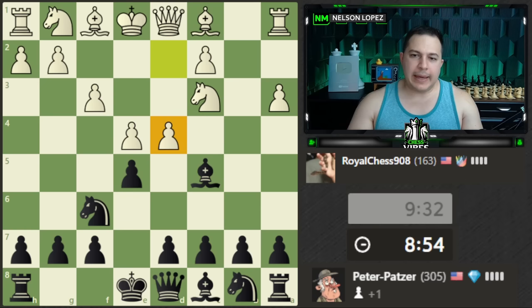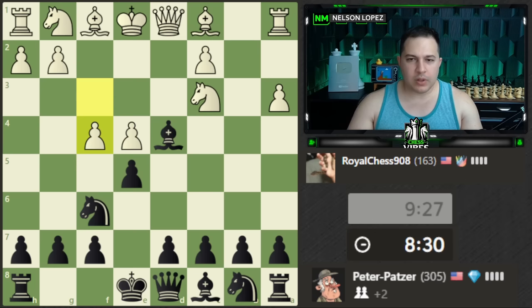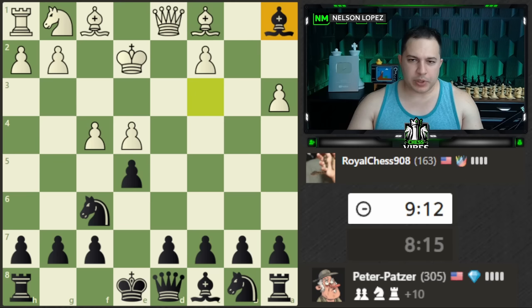I'm just doing some basic math here — one, two attackers and one defender — so I'm going to take. Which way? If you said with the bishop, I think that's correct. Why? Because the pawn would block my own bishop and give me doubled pawns — two pawns on the same file — which generally you try to avoid. This way also lines up with a nice pin on the knight. The bishop is just super powerful. White is not paying attention to what I'm attacking, and here we go — we have a fork, and we'll take the rook most likely next move.